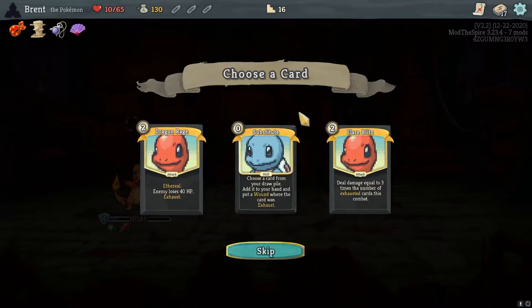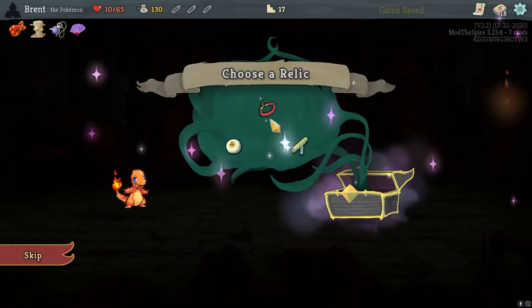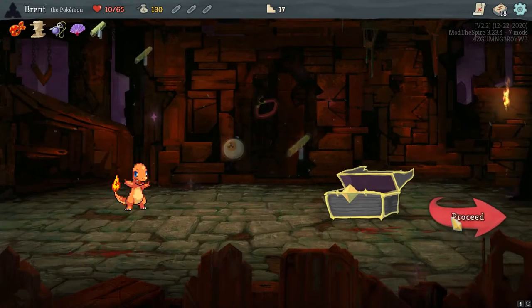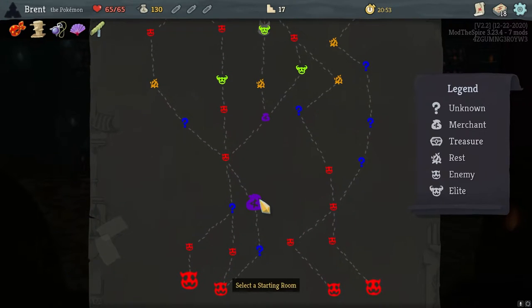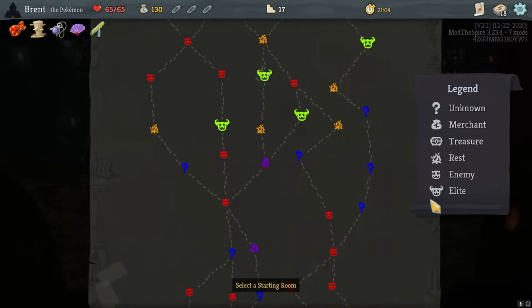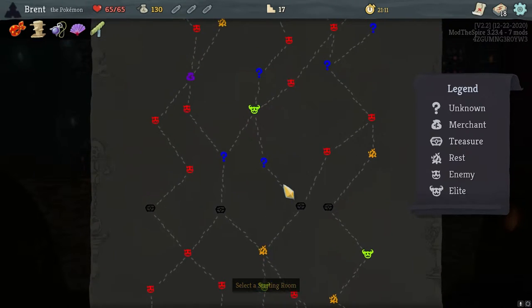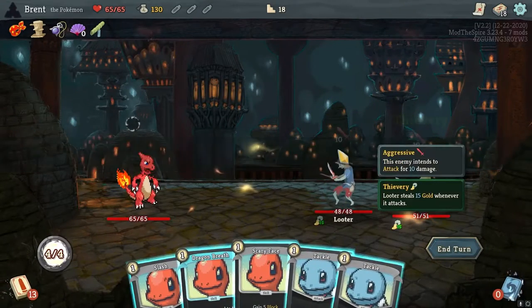I'll just take Sozu — potions are cool and all, but energy. One, two — let's see. Elite, three question marks, or the two elites. This one feels very good because there's two campfires. I don't really want two shops back to back, but I can handle that. Yeah, it's the most fires to go before — I don't think I can avoid one of them. We do have Charmeleon here now, and they're coming aggressively at me right now.